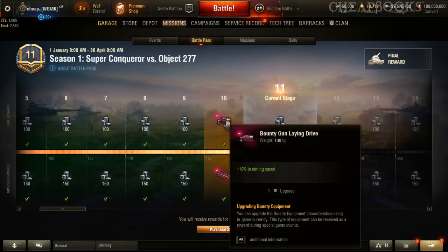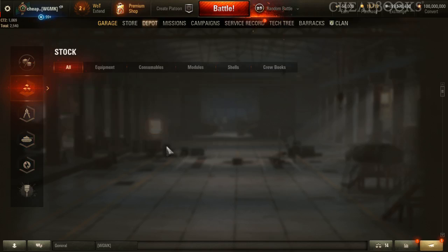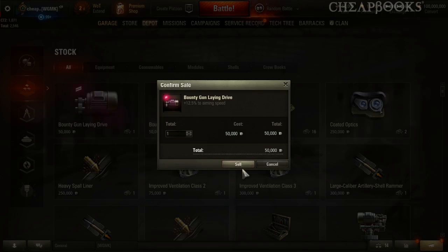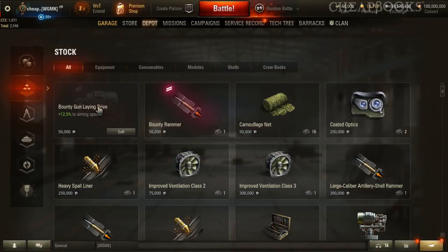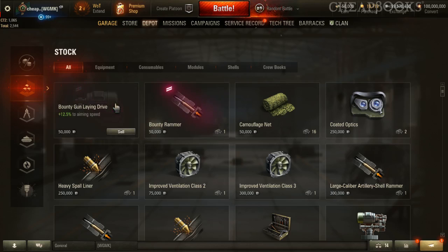The last feature is called bounty equipment. The way it works is that you have equipment that starts out as regular equipment; however, if you pay a fee, you can upgrade it so that it functions like improved equipment. Essentially, you can take standard equipment and give it the better characteristics of equipment purchased with bonds.